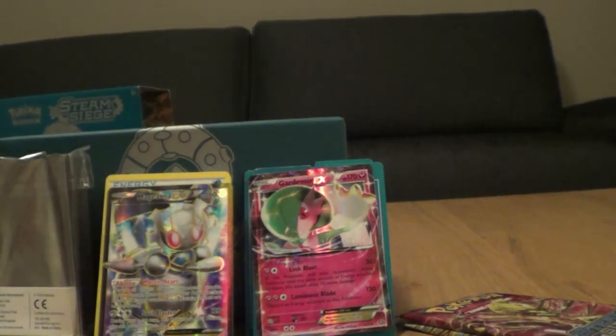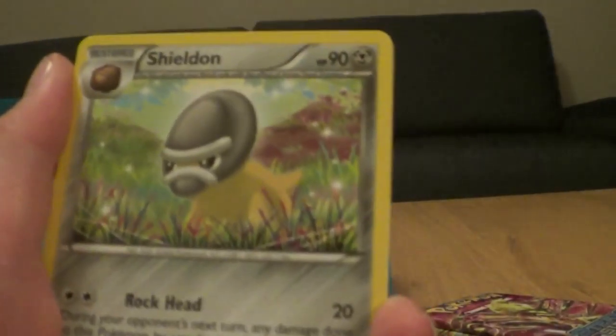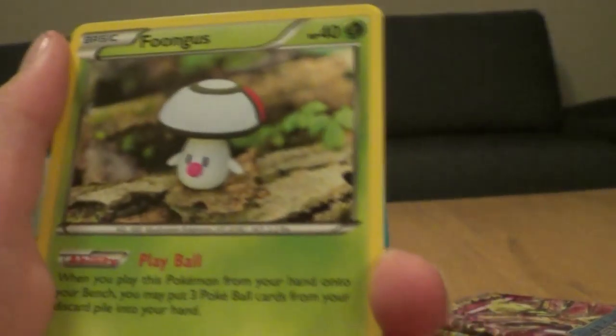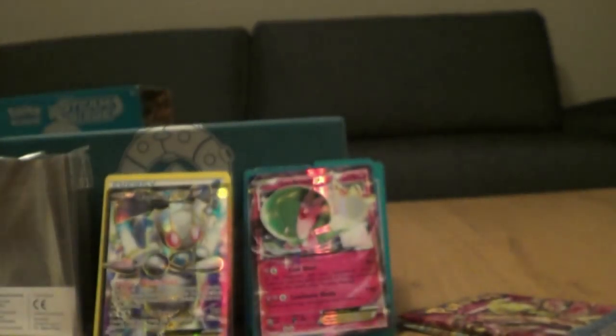These packs are impossible to open. We have a Greedy Dice, Monferno, Sheldon, Mankey, Foongus, Nidorino, Oshawott, Pondwood, Hoppip, and the rare is a regular rare Amoonguss.